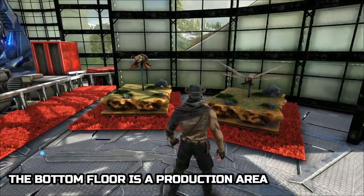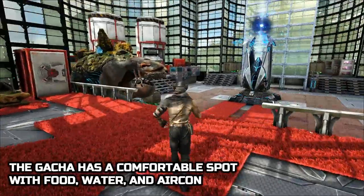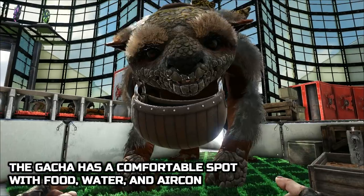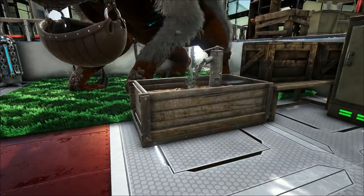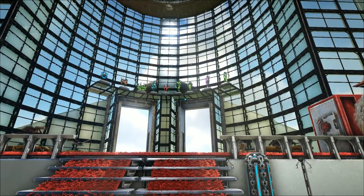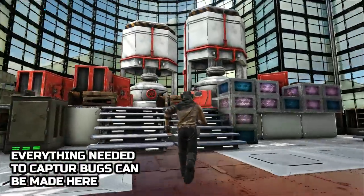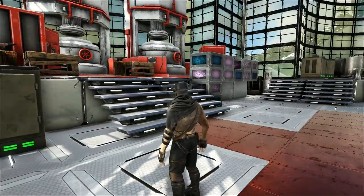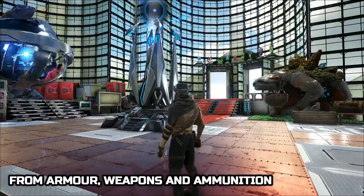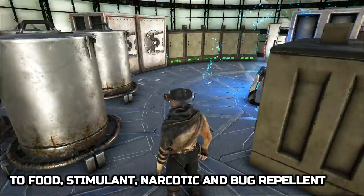The bottom floor is a production area. The gacha has a comfortable spot with food, water, and aircon. Everything needed to capture bugs can be made here — from armor, weapons and ammunition, to food, stimulant, narcotic and bug repellent.